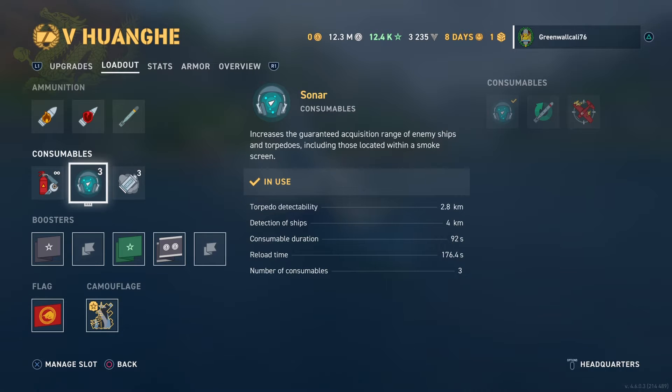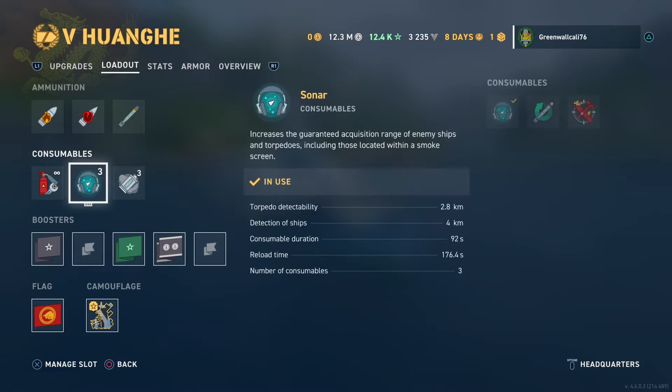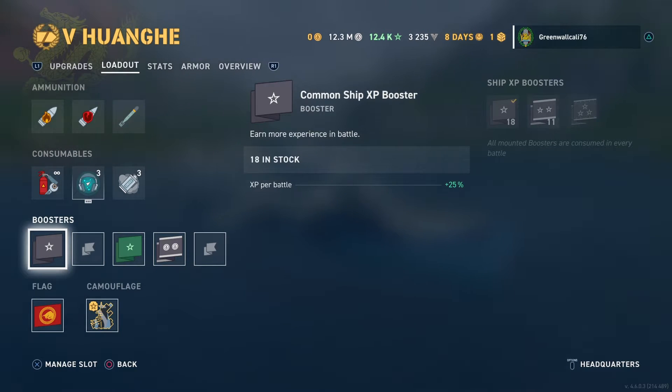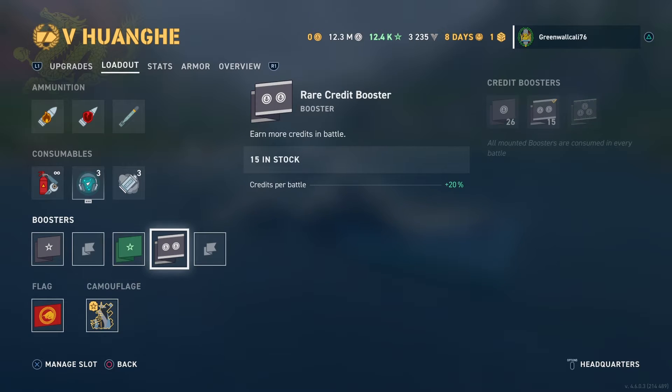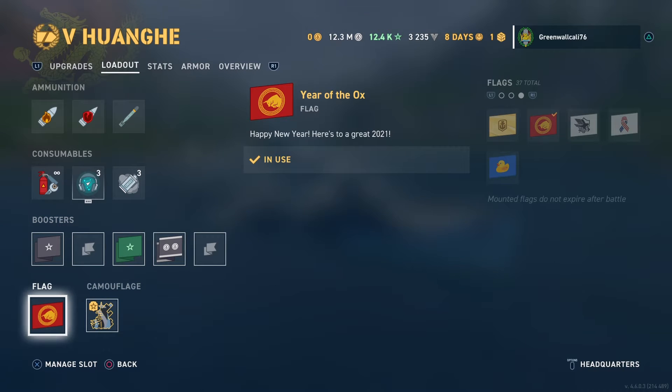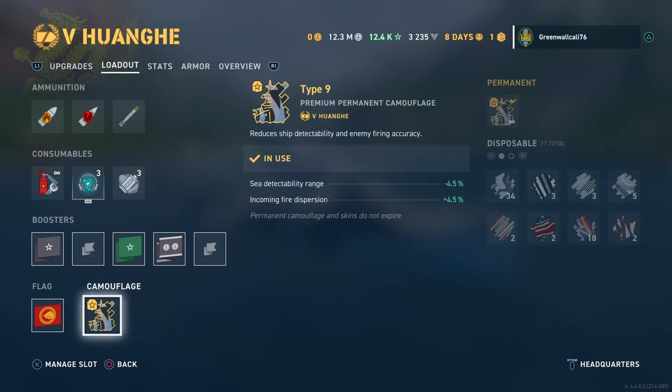I did do a video on this before and was thinking maybe I should run a torpedo reload booster, but that's not the way to go. Of course, we have our common ship XP booster, common global, and rare credit. I'm not really focusing on battle boosters or commander XP — I have quite a bit right now. I'm running Year of the Ox as my flag; I thought it matched the ship well, and you have the Type 9 Premium Camouflage.